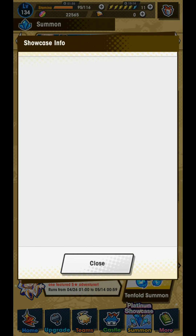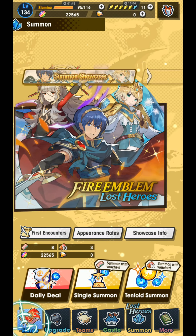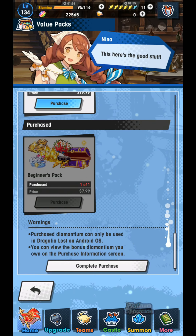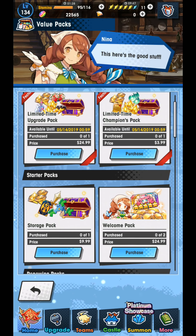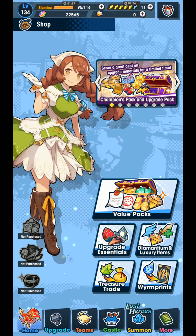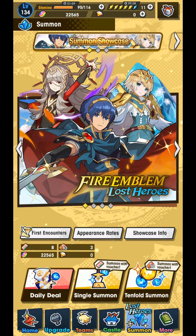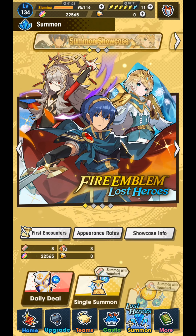I am looking at this platinum showcase and maybe considering summoning on it. The thing is you don't know which of the three you're going to get, and it is possible to get a duplicate if you summon from this first and already pull one of them — so do keep that in mind. If you want to pull on that you need 1,200 diamantium. The cheapest way to get diamantium is this beginner's pack — you get 1,500 for eight dollars — but I've already purchased that. So if I wanted to get that platinum I'd be looking at combining a storage pack and this limited-time champions pack with a diamantium purchase.